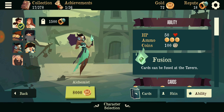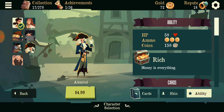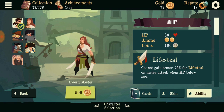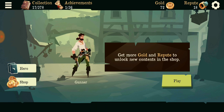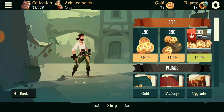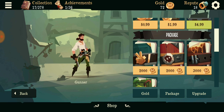But at least mostly all of them are achievable for free - the carpenter, and others. There's also a shop where you can buy coins ahead of time. There's also packets.